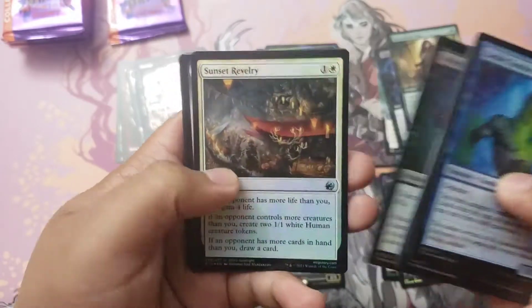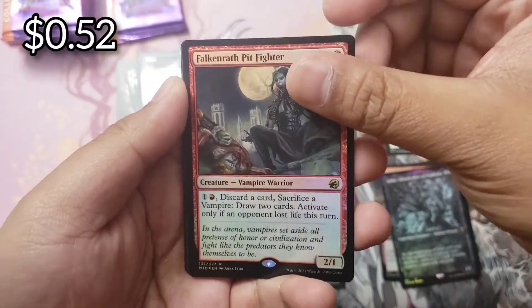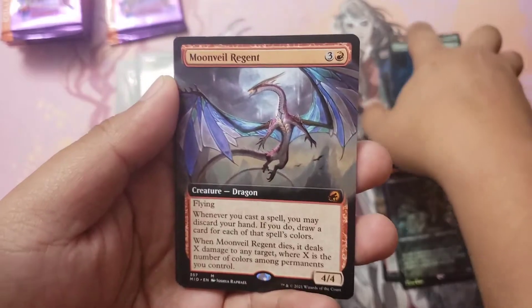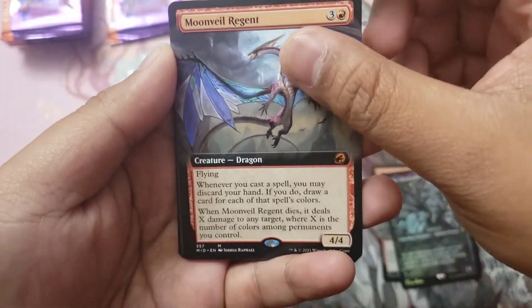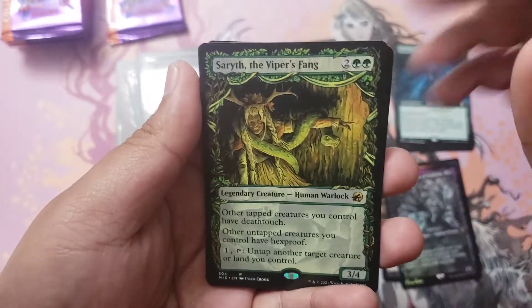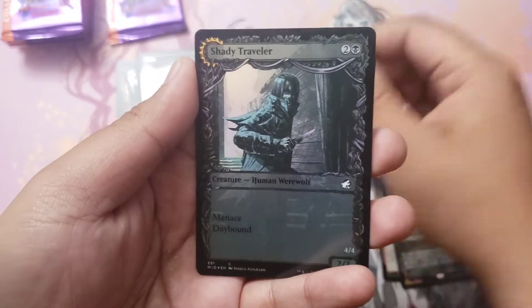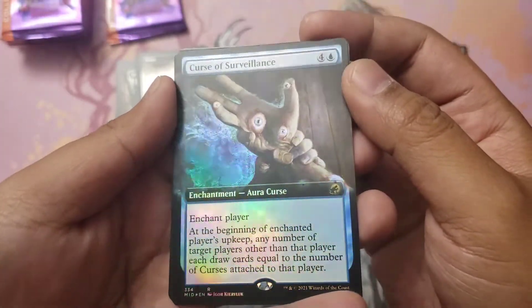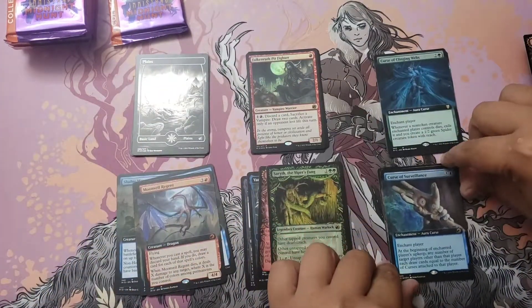There's our planeswalker, that's cool, and another Falcon Wrath Pit Fighter with a Curse of the Clinging Webs — curses are super hot right now. Oh, extended art Moon Veil Regent for our second mythic of the box! There's the foil showcase, our non-foil showcase cards, and then Sereth the Viper's Fang, cool cool cool. Foil Shady Traveler with the Curse of Surveillance — look at that hand, wash your hands. A little pack pile maintenance and moving on.